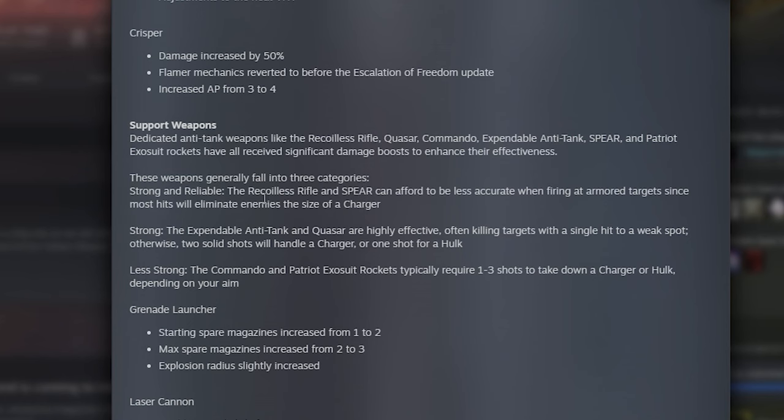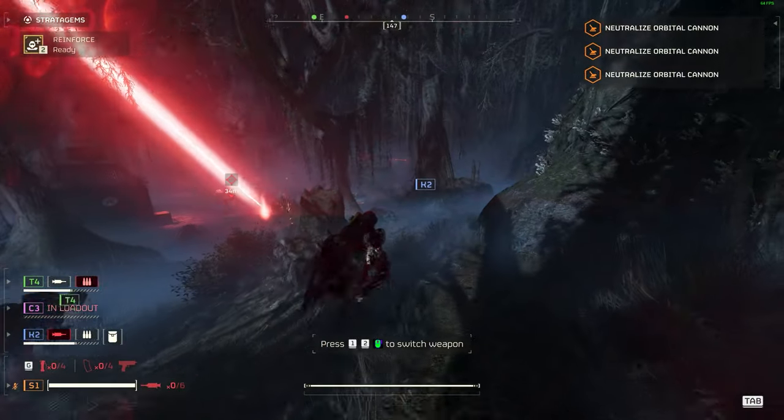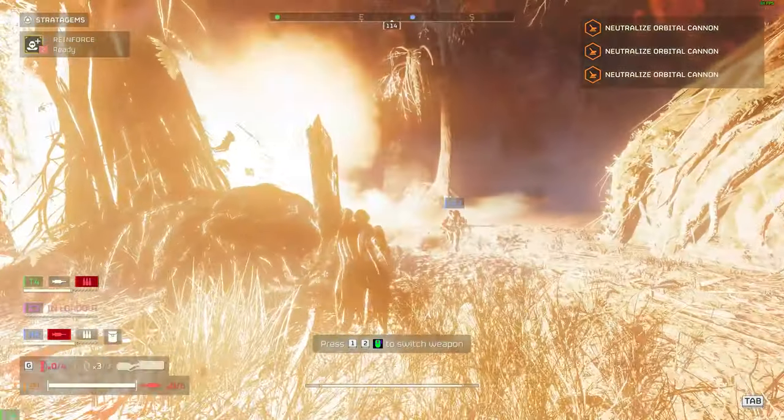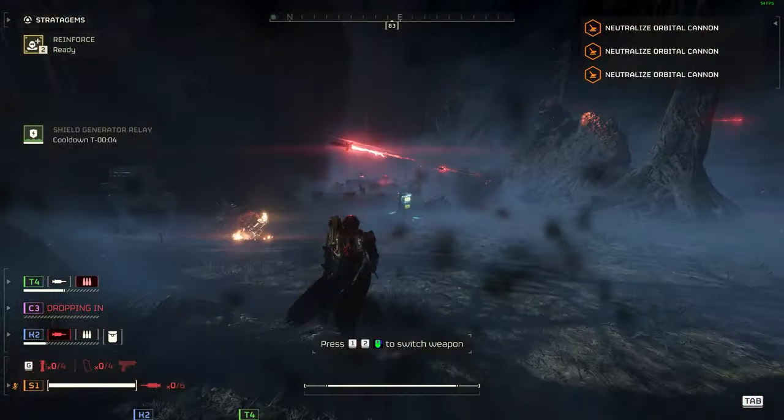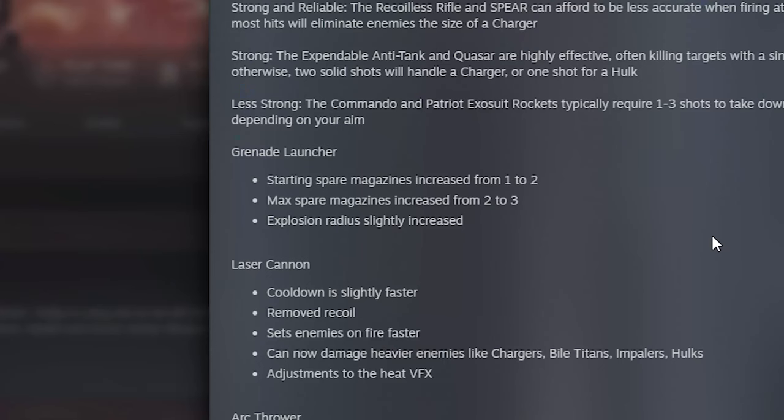The Expendable Rockets are now highly effective, and the Commando is slightly less strong in comparison but doesn't take as long to take down larger enemies as before. The Grenade Launcher is going to be crazy to use now — starting spare magazines increased from 1 to 2, max spare magazines increased from 2 to 3, and explosion radius slightly increased.